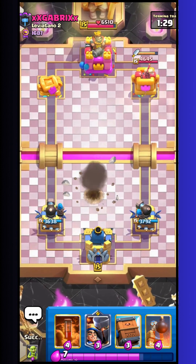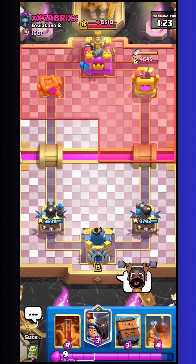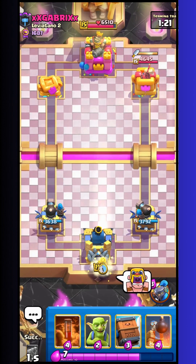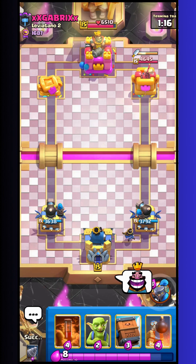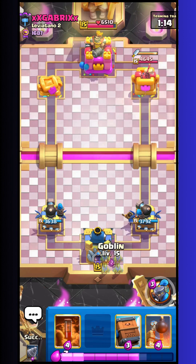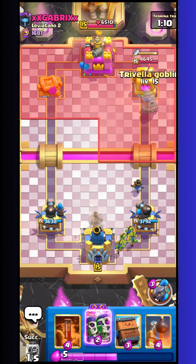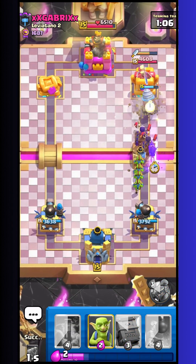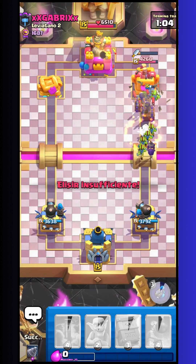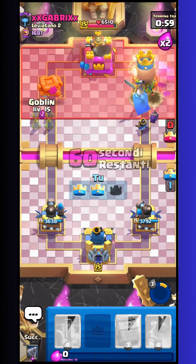It happened because he wasted too much elixir to attack — he spent infernal dragon, normal golem, and electro dragon. The golem also gave me elixir, so I defended everything without spending too much elixir. Then I can do a push and he doesn't have elixir to defend. At this point I think he gave up. We will see in the next match.